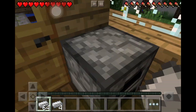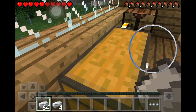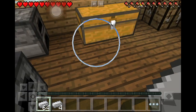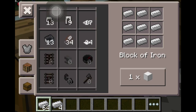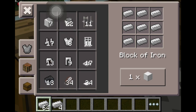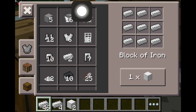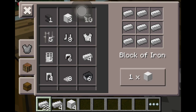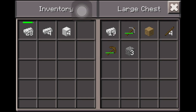Now what you want to do is go over here and turn them into iron blocks. You need one, two, three, four — you need four of those. Okay, so now you can just put the rest of them back.